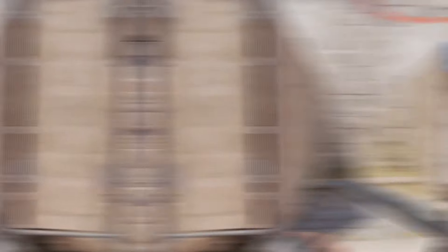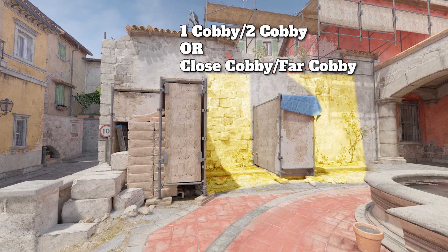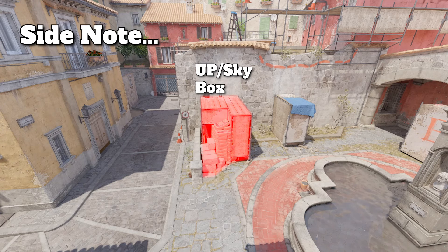Let's go through the callouts on this site. So one cubby, two cubby — you can even call this close cubby or bar cubby, whichever you prefer.